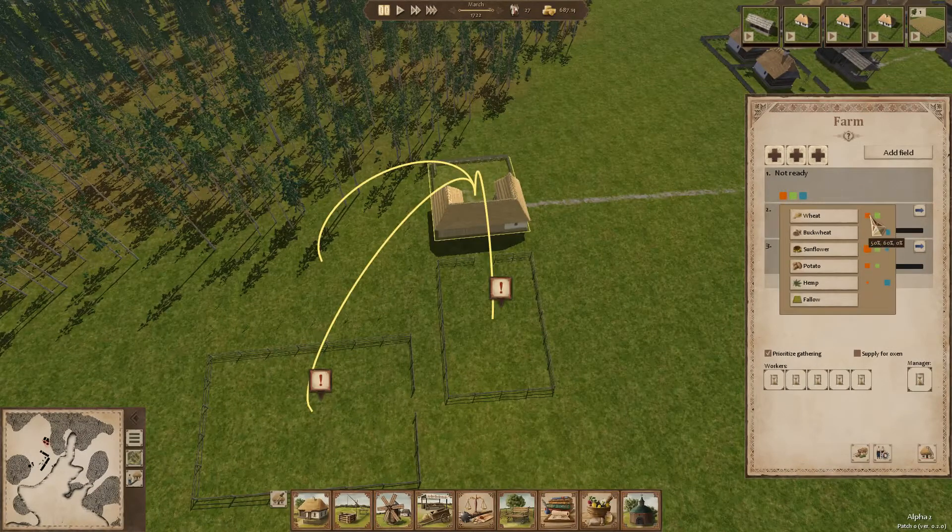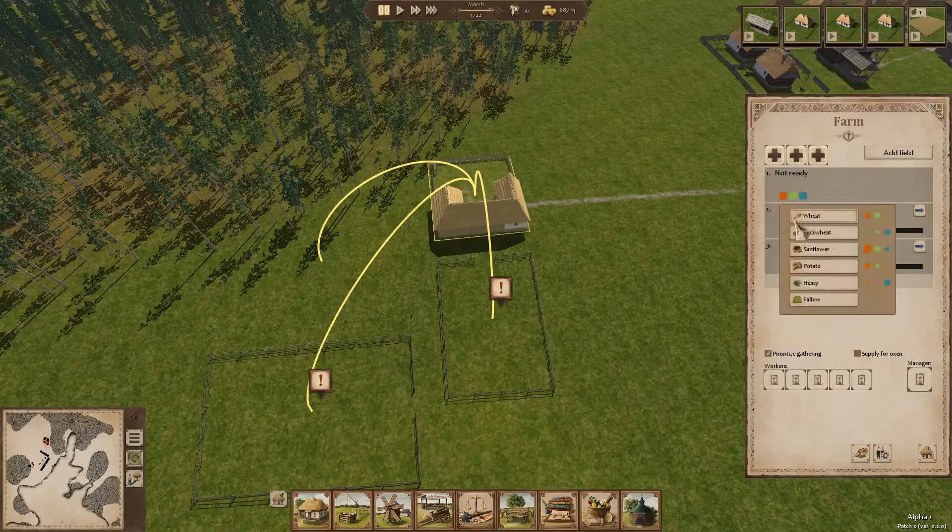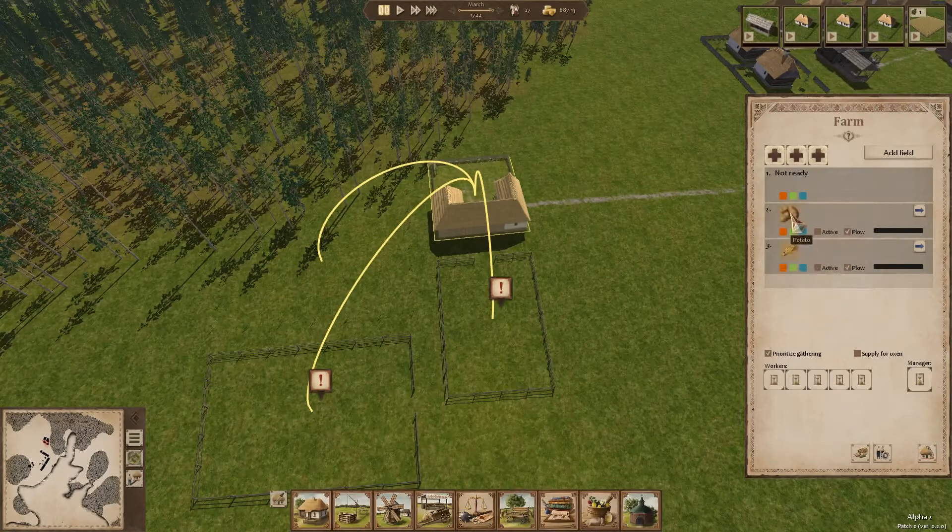This is kind of like the minerals in the grain - each crop uses them up in a certain amount, and using fallow lets them regrow. The good news is that hemp and potatoes complement each other: hemp allows the green mineral to regrow, and potatoes allow the blue mineral to regrow. So hemp, potato, and buckwheat should allow every one of these to regrow. We need a manager first - then we'll set this to buckwheat, this one to potatoes, and the last one to hemp.